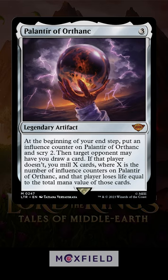The new Palantir of Orthanc from Magic the Gathering's upcoming Lord of the Rings set is an extremely solid 3-mana artifact. At the beginning of your end step, you put a counter on it and scry 2.